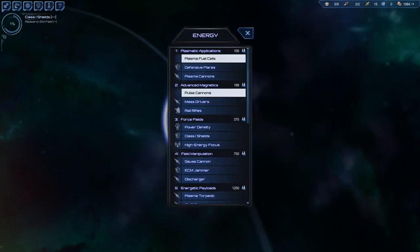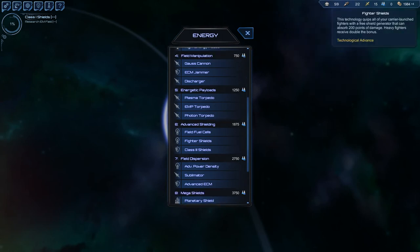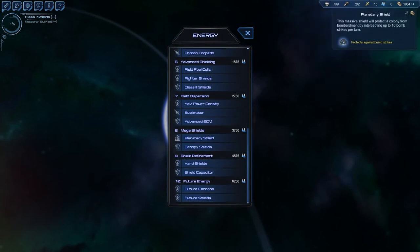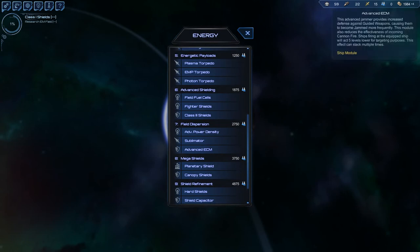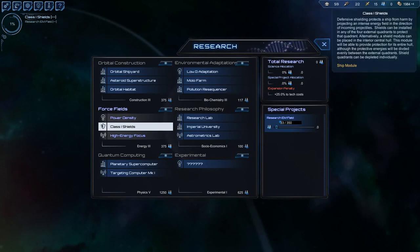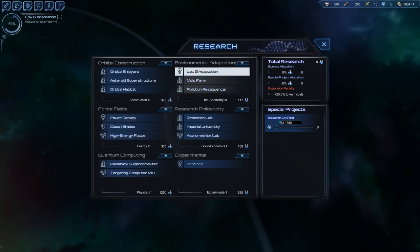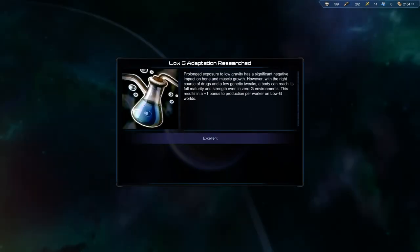Let's have a quick look at what comes next. Class 1 shields — where's the next shield? There's no level 2 shields actually. Class 3 shields. Power density — that's a hard question. I think we go for that first. Low G adaptation worked automatically and we have a Low G planet, so that is excellent.